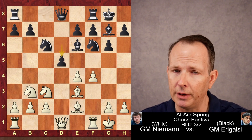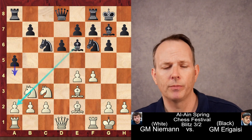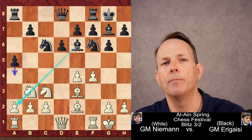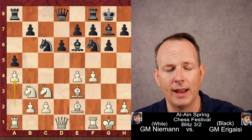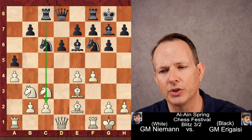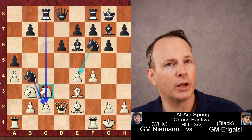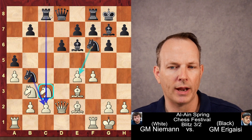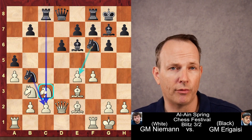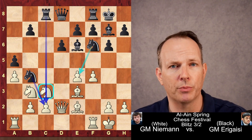If black plays D5 here, white can play F5 and the complications favor white. So instead, Arjun plays A5 — he wants to irritate this knight on B3. His bishop is well-placed to attack the queenside, so by threatening A4, A3, he can get a lot of progress on the queenside. Niemann stops that with A4, so black can't advance, but now the B4 square will be weak. Erigaisi plays Rook to C8, screaming down the C file, indirectly aiming at the C2 pawn. Queen to D2, and Knight to B4. Black has a very comfortable position — threats against C2 with the Knight and Rook, pressure against E4 with the Knight at F6, and a potential Rook sacrifice: Rook takes C3 followed by Knight takes E4, which is a very common theme in the dragon.